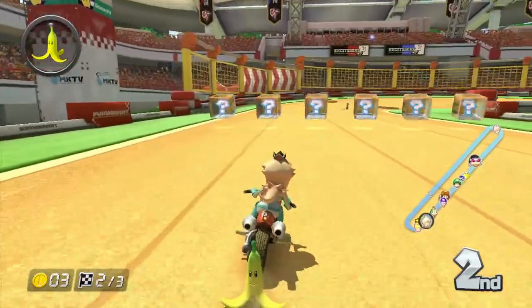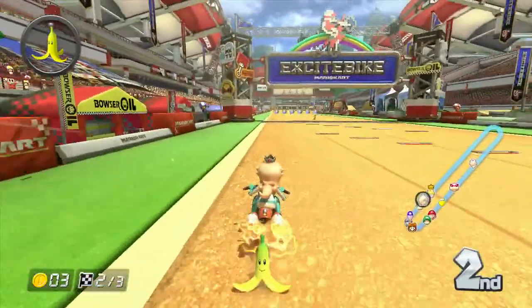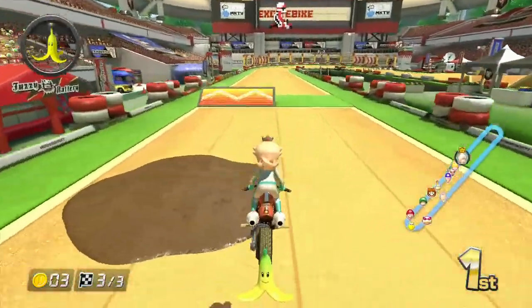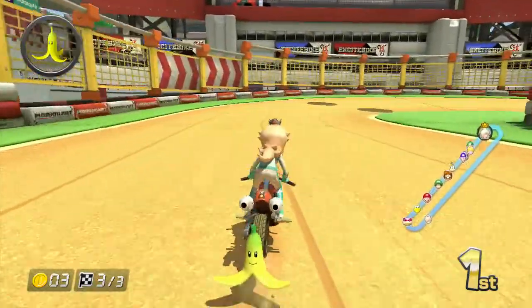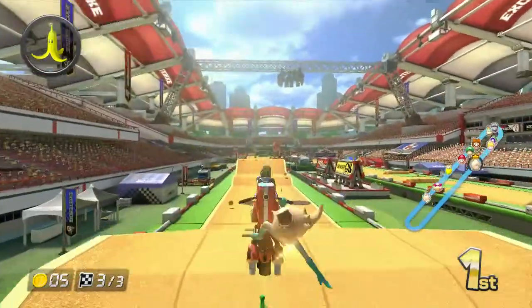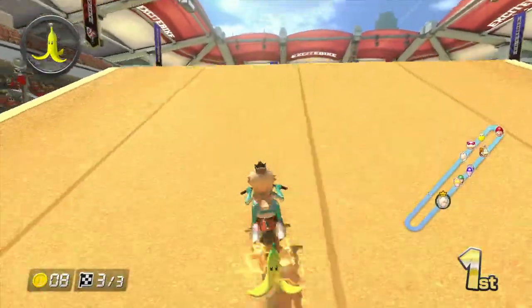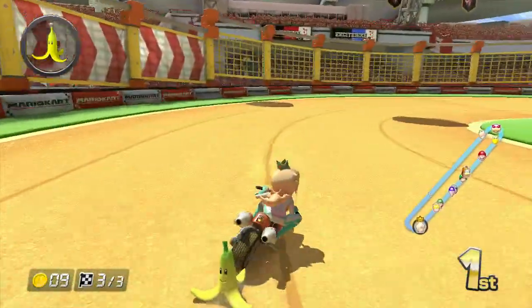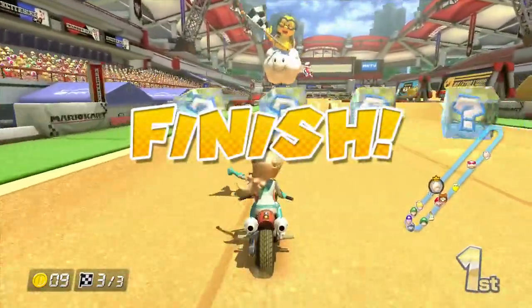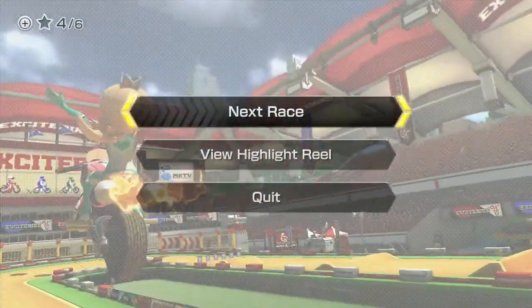I saw a blue shell — I'll let it pass. We're safe, thank god I backed out. Let's go as fast as we can. There's a boomerang over there, gotta watch out. We need a lot of coins here. Good thing I have item spy on. First place — awesome! On to the next race.